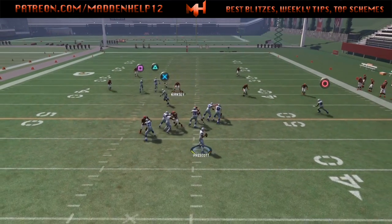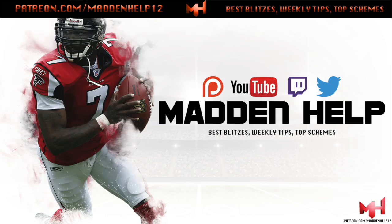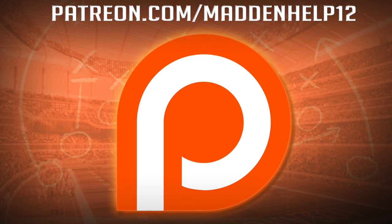I like to run the corner route to the wide side of the field so I have more room to run the drag for a later read in case it's not open right away. I hope you guys enjoyed this video on the PA Counter Waggle — one of my favorite plays out of the Jumbo Heavy, beats all zones. If you enjoyed this video, please leave a like, comment, share, and subscribe. Head on over to the link to become a patron for all the best schemes, weekly tips, and the best content in Madden.